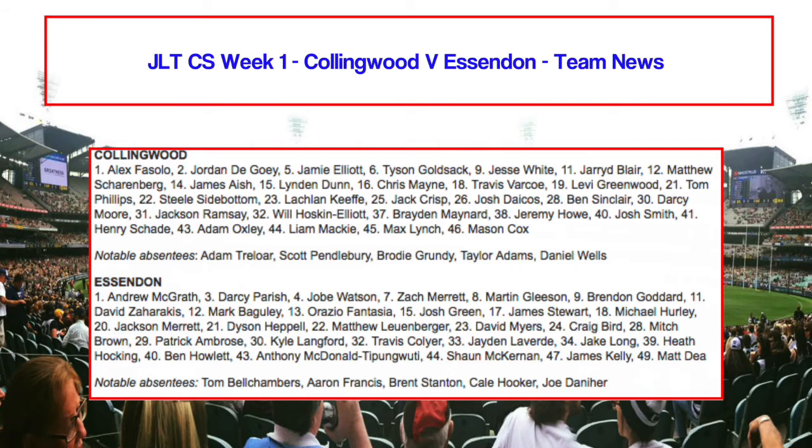Here is the Collingwood side. Jamie Elliott returns — he missed last year due to injury. He's one of the notable ins. Lyndon Dunn and Chris Mayne are also in. Darcy Moore is in the side, as is Mason Cox. The notable absences are Adam Treloar, Scott Pendlebury, Brodie Grundy, Taylor Adams, and Daniel Wells, who of course is a new recruit from North Melbourne to Collingwood in 2017.